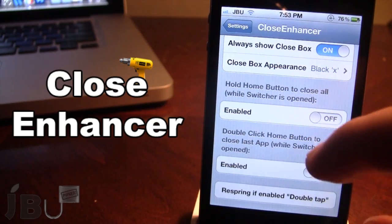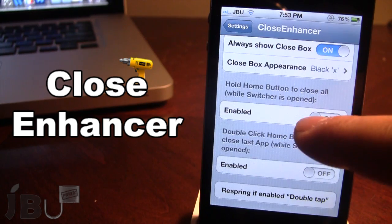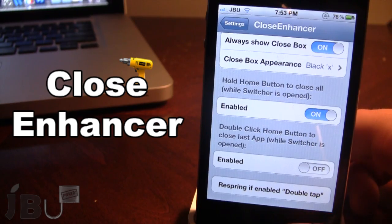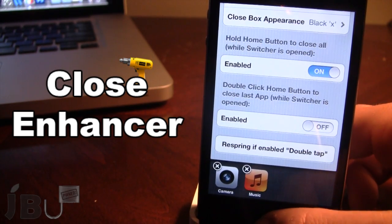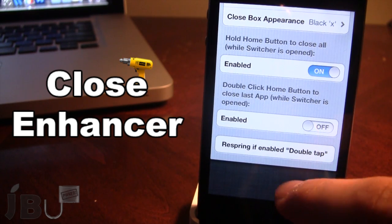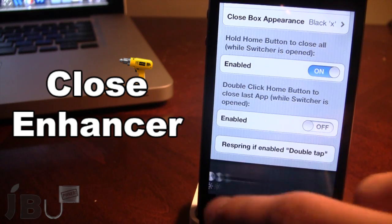Next, you can hold the Home button to close all apps while the switcher is open. If you invoke the switcher and hold your Home button, all the apps in the switcher will be deleted, and you cannot swipe left or right because they are all gone.